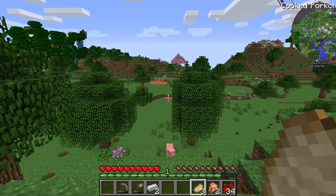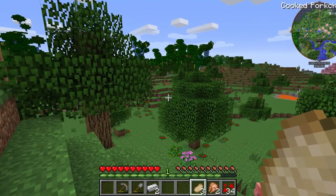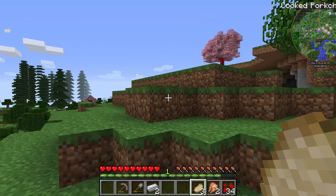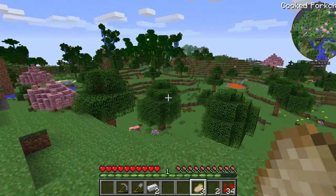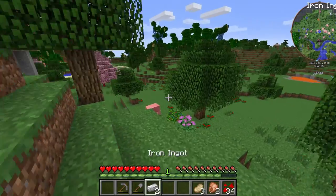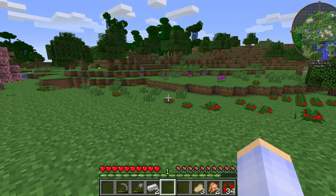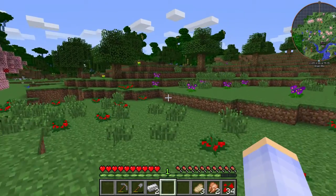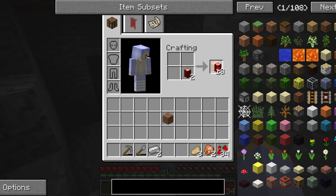Ooh, there's lava over there — I didn't notice that. And is that a ravine over there? There's like a hole — I was gonna say there was a small cave right there. Also, I don't have a sword, so I don't know how this is gonna work out. I did not come prepared at all.